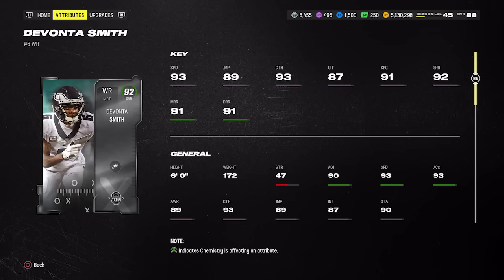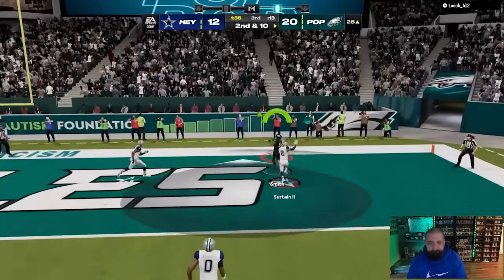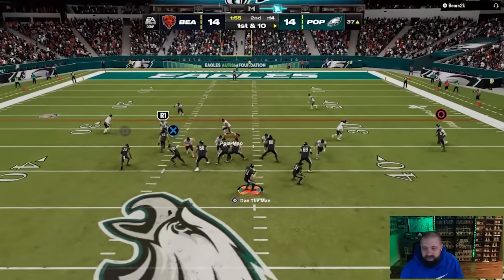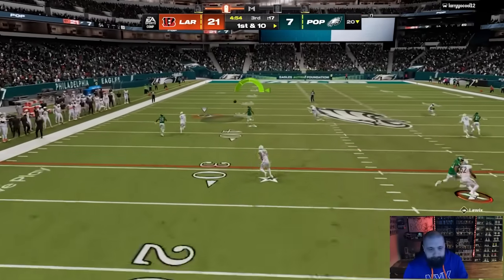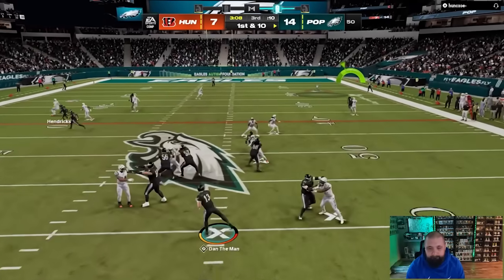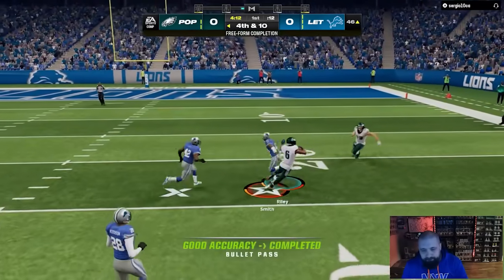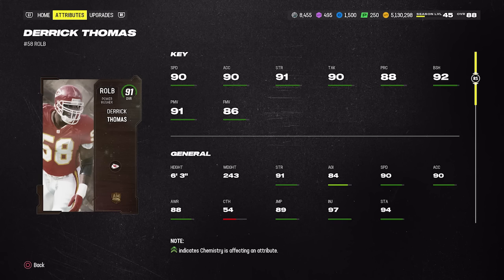DeVante Smith's Team of the Week card is another 93 speed receiver at 320k. He's six foot even, route running hits the thresholds at 92 short, 91 mid, 91 deep, and catch is 93. However, his catching in traffic is not very good, so you may want to avoid playing him in the slot or on heavy middle routes. All three receivers can get Slot Apprentice for two AP, which is my recommended ability on all of them.